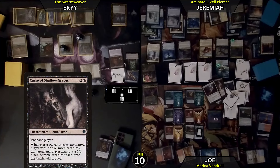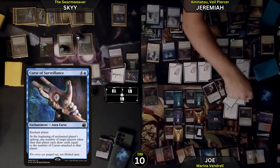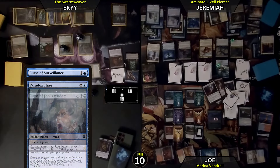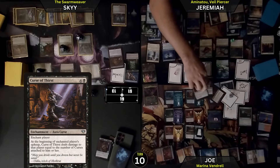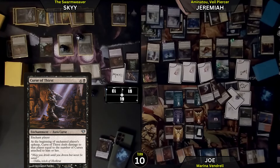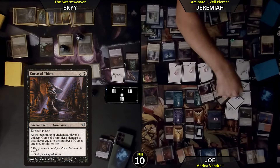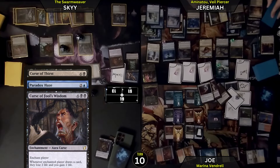So we'll both die then on my upkeep? How many curses do you have? On your upkeep, Skye is going to draw 4, 5, 6, 7, 8, 9 cards — twice. You will also lose 9 life, Joe, because of the Curse of Thirst. Are you also going to draw those 9 cards? Yes. You might deck yourself, man — because that's 4, 5, 6, 7, 8, 9 — you'll take 9 from this, 9 from it again, you'll be at 2, and then when you draw you'll lose 8. GG. There we go.